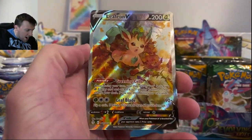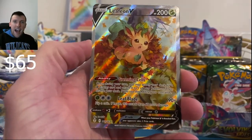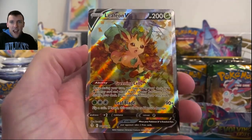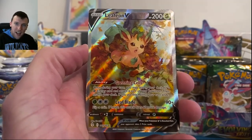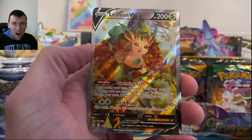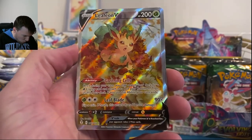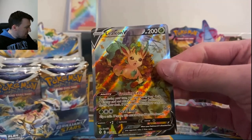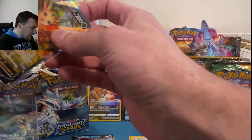Leafeon V Alternate Art — speak it into existence, there we go! One alt art down out of one box today. Brilliant Stars needs to pick it up now, but Evolving Skies says it's the king around here. Look at that Leafeon — oh my goodness. Centered decently well, maybe the top is a little thin, bottom a little heavy. Saved the best box for last, I think.